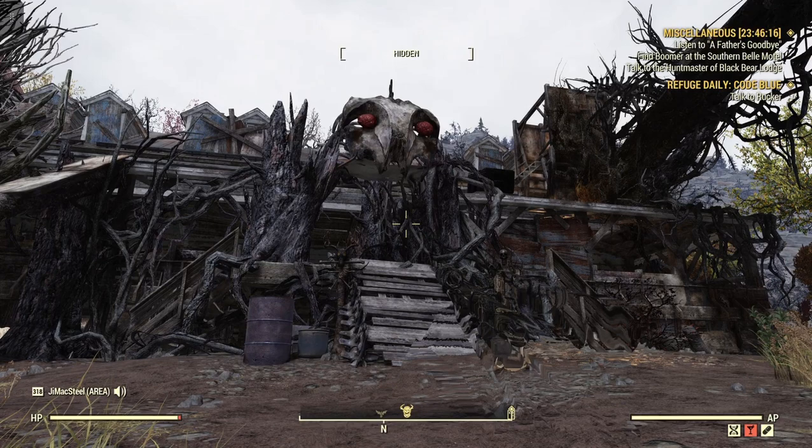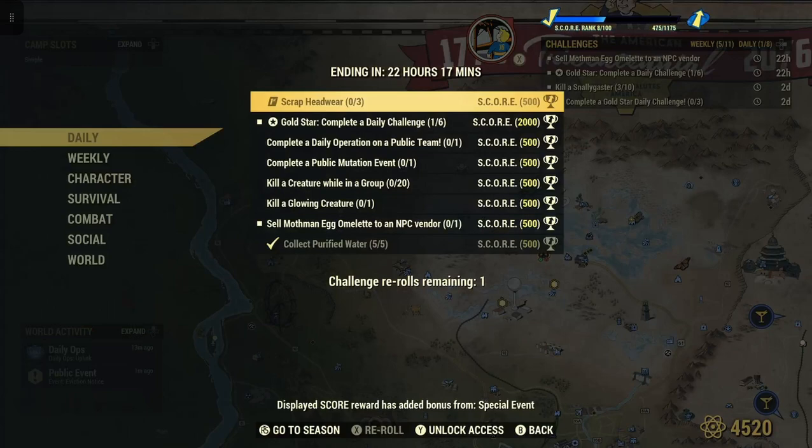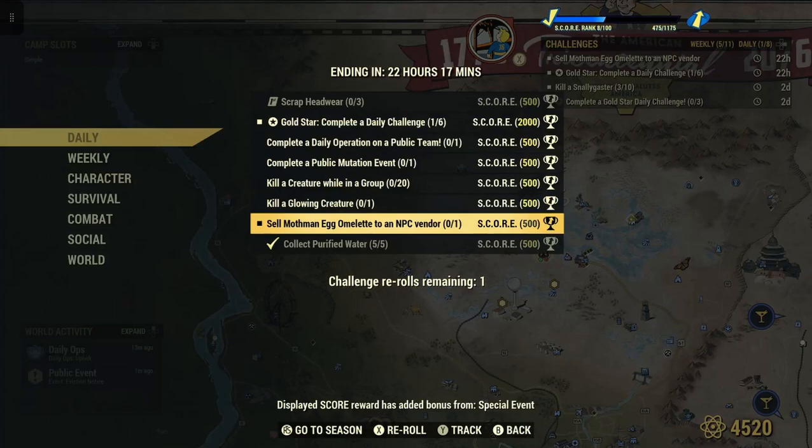Welcome to Fallout 76. This is Jim. Once in a while we'll get it daily — sell Mothman Egg Omelette to an NPC vendor: 1 for 500 score, because it's double score.